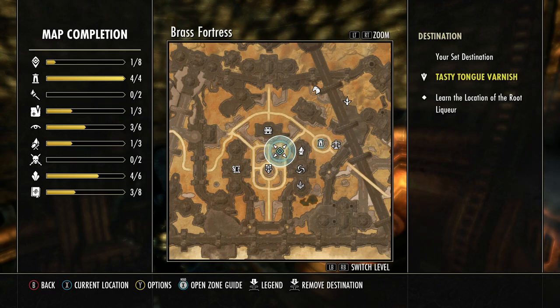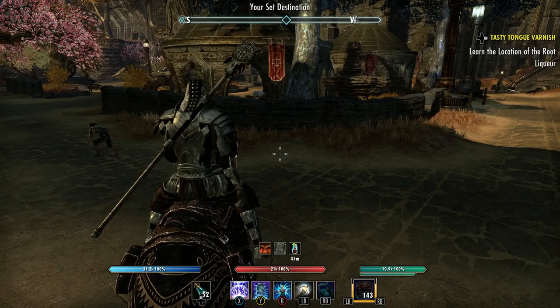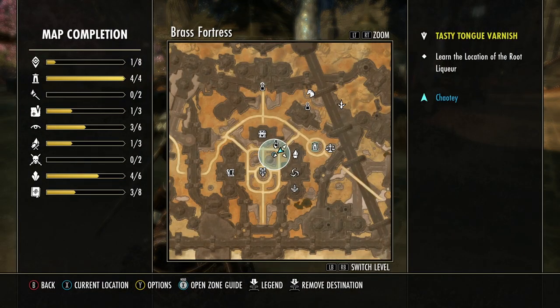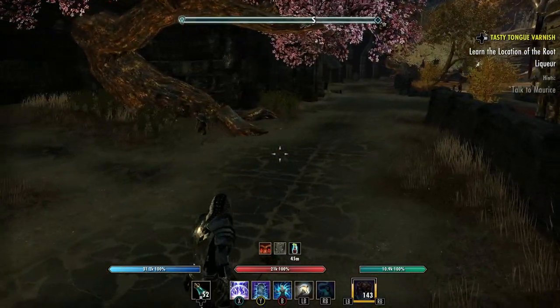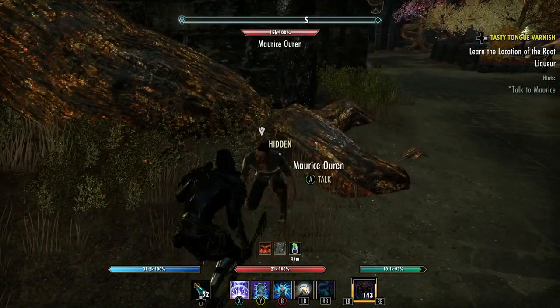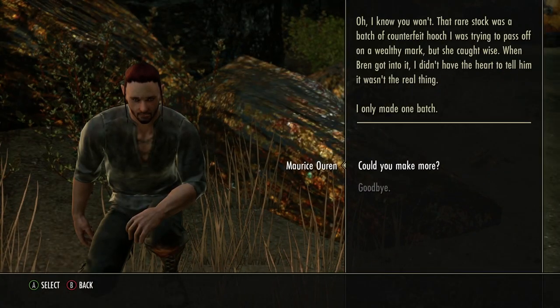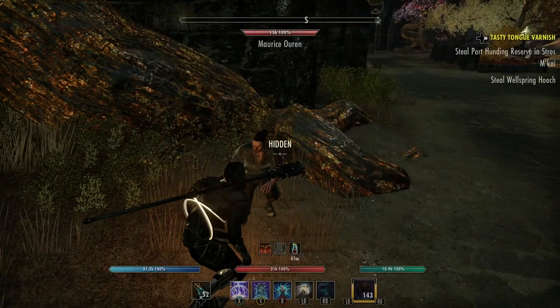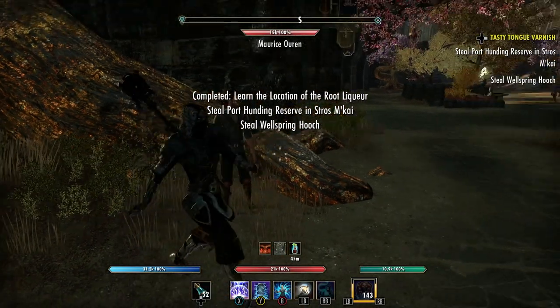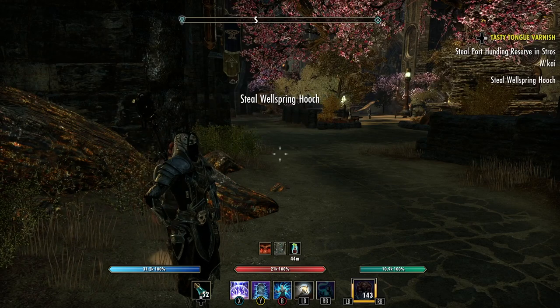We have to go out of the Brass Fortress. As soon as you get into this area, this guy right here will want you to come talk to him - he's Maurice. He says 'I overheard you' - we have to steal the Port Hunting reserve and steal the Wellspring hooch.